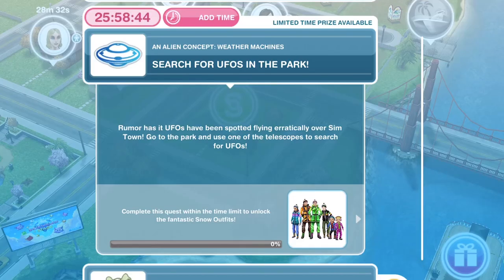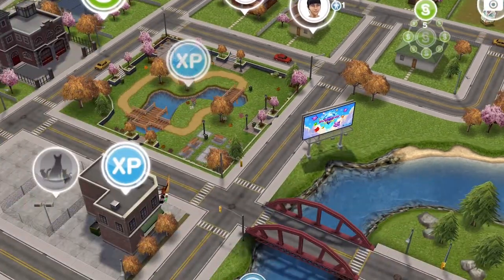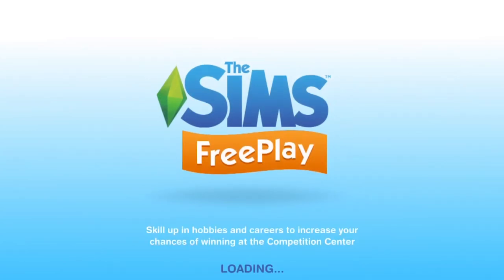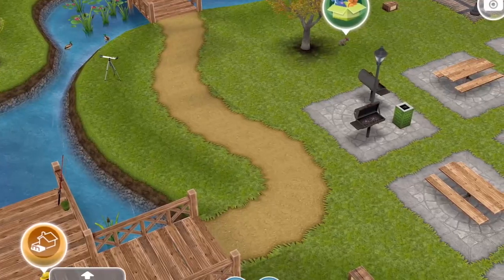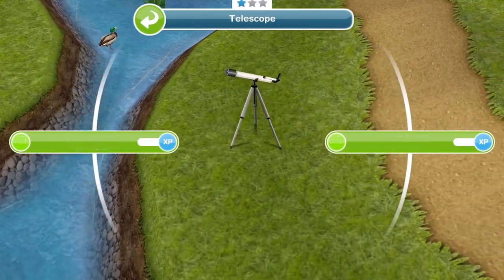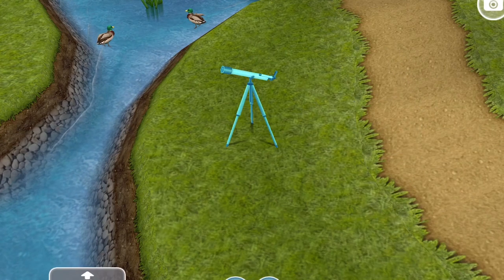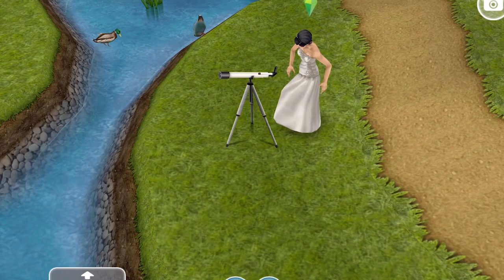The first thing we need to do is search for UFOs in the park. Rumour has it UFOs have been spotted flying erratically over Sim Town. Head over to the park on the town map, whistle over a Sim, click on the telescope, and search for UFOs — that's one minute 30 seconds. There we go, we have finished searching for UFOs in the park.